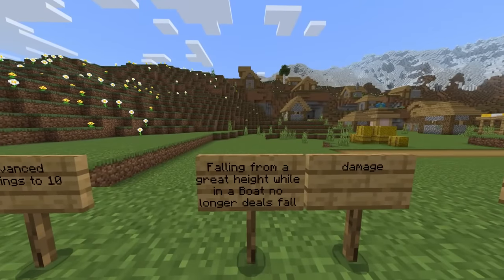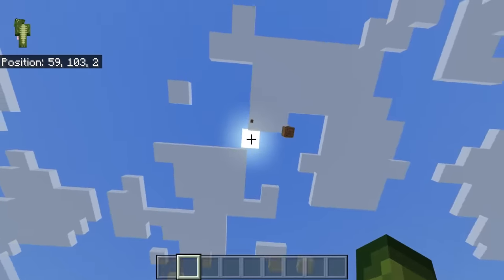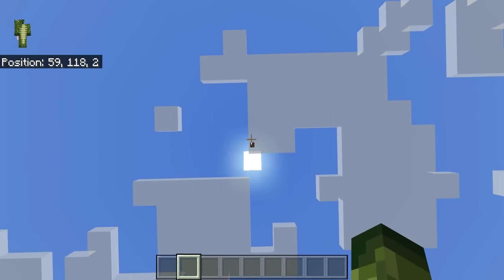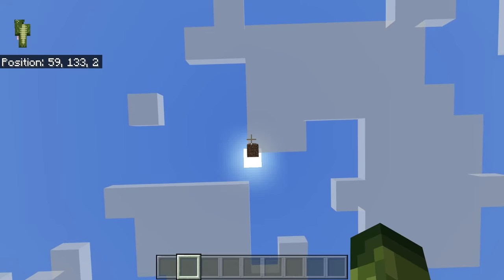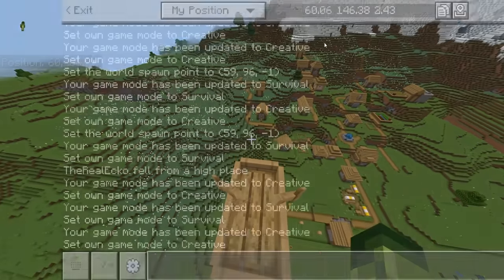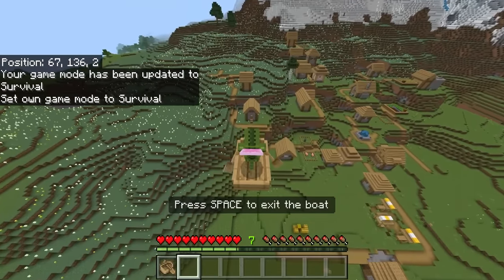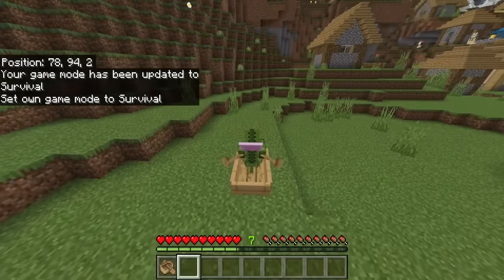Falling from a great height while in a boat no longer deals fall damage. This is a really good change for Minecraft Bedrock Edition players. If we go all the way up here, grab ourselves a boat, get inside of this in survival, and just go off the edge — I'm not going to take any damage at all.